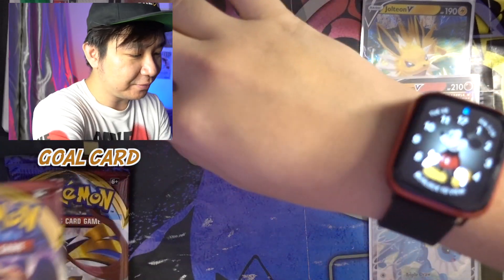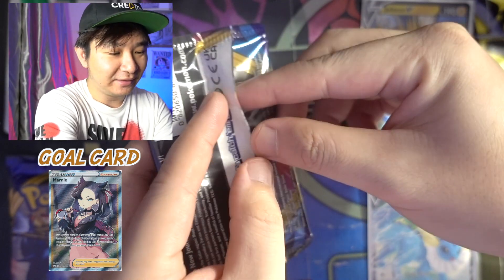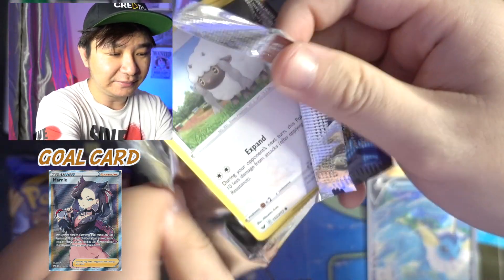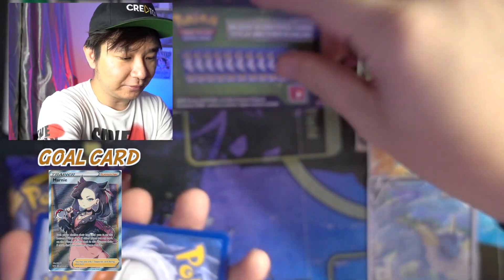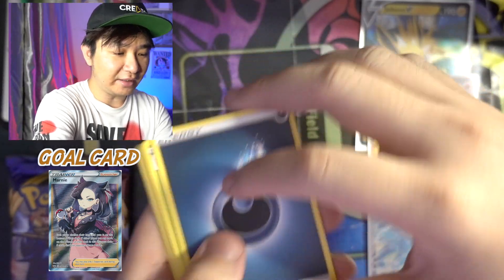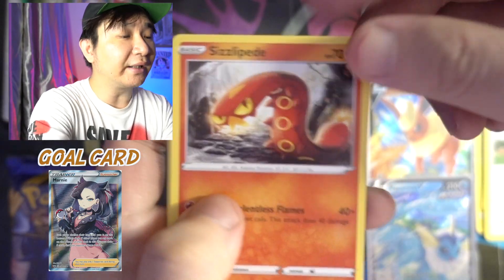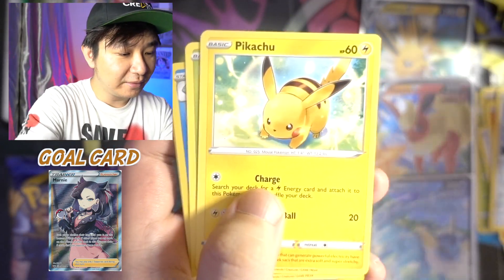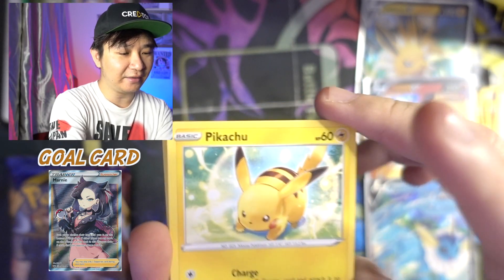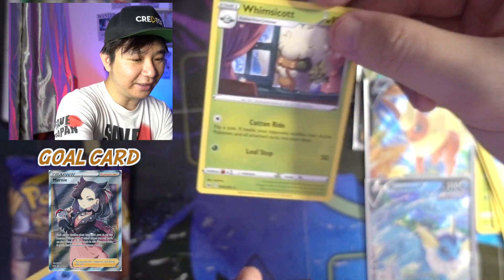We start off with Sword and Shield Base Set. Our gold card is the money — who doesn't love money, right? First pack, we start off with Snorlax. Let's get Spire, Dark Energy, Dottler, Hop, Sudowoodo, Wooloo, Sizzlipede, Galarian Meowth, Pikachu. I love the artwork of the Sword and Shield Base Set Pikachu — take a look at how cute it is and the fat butt. Morpeko, Reverse Holo Drednaw, and a Whimsicott.